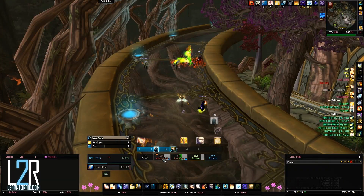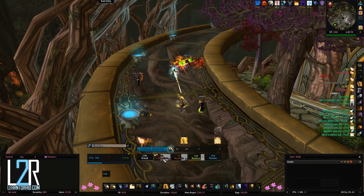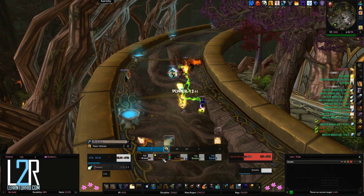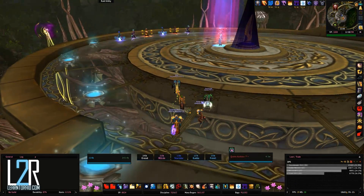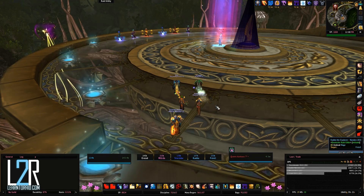You will travel up a spiral ramp that contains various trash within. Most of this trash is fairly easy. However, Eyes of the Legion are quite dangerous due to their Fel Flames, which do a ton of damage. Luckily, it can be interrupted. The eyes can also be crowd controlled if needed. Once you make it to the top of the ramp, you'll find yourself in the presence of Queen Azshara and six of her enchanted Magi.